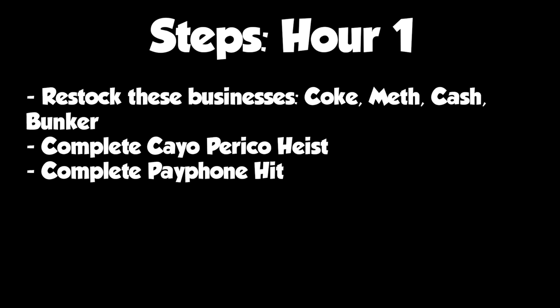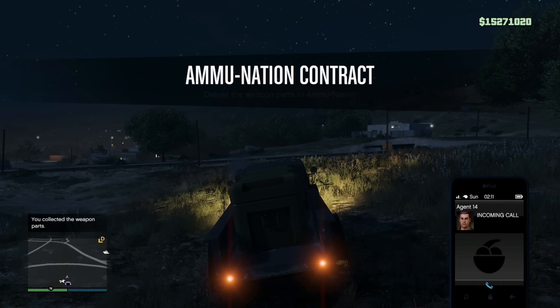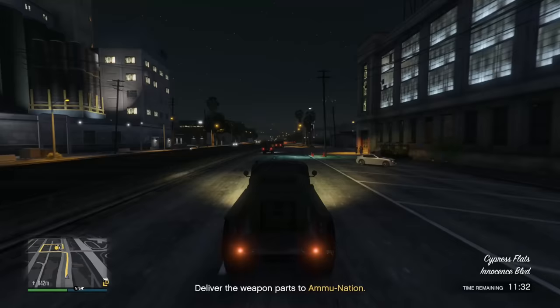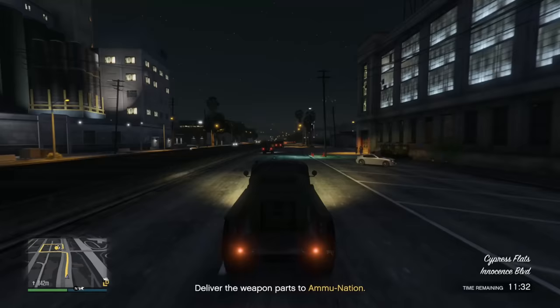That's hour 1 down. In hour 2, in about 20 minutes we're going to be starting up The Contract — the Franklin and Dr. Dre mission — which is going to pay us $1,000,000. In the meantime, there have recently been a lot of business changes to GTA Online, and we're going to make use of all of them in this 20-minute window.